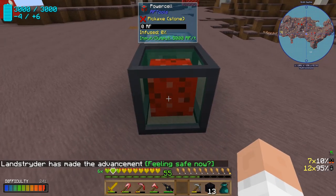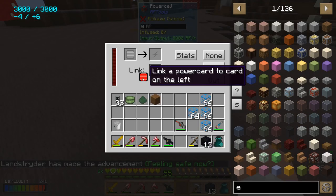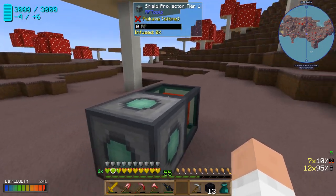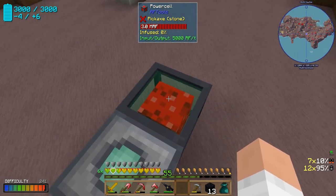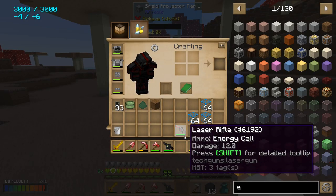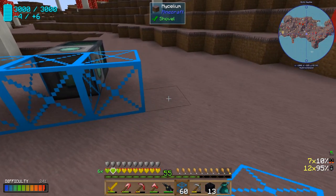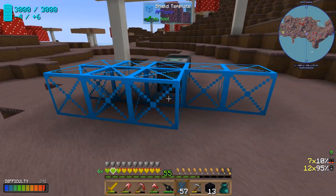We'll use this flat-ish area here to set up our wither killing room. We're going to put down the shield projector and the new power cell, link it up, and now we have power from the network — a total of three million RF in our network.